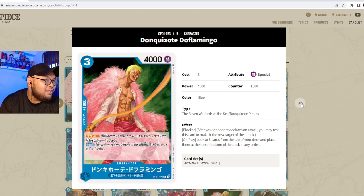Next we have Donquixote Doflamingo the character — three cost, 4000 power, special attribute, Seven Warlords and Don Quixote Pirates. He has Blocker, and on play: look at the top five cards of your deck and place them at the top or bottom in any order. This works very well with the Doflamingo leader, setting up cards you need on top. I call him 'Chat Bingo' because of the artwork — he looks like a Stand user.